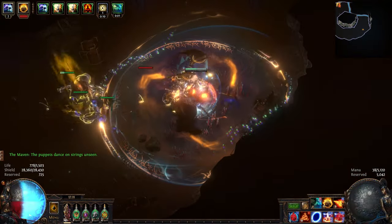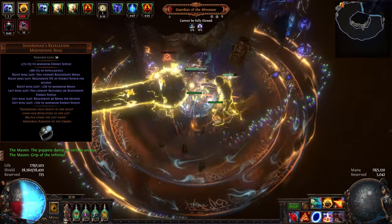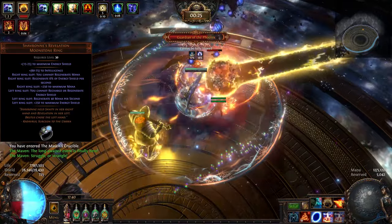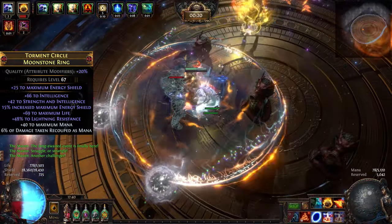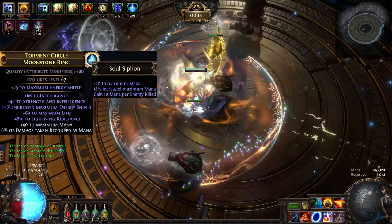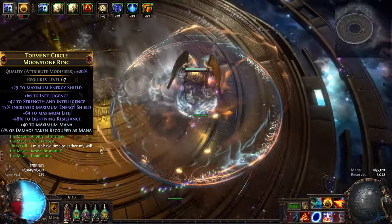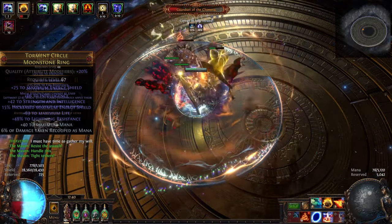For our rings, first we have Chevron's Revelation unique ring. This one must go in your right ring slot. It grants us lots of mana, intelligence, and lots of energy shield regeneration at the cost of removing our mana regeneration. To counter this downside, our second ring is a crafted rare one with 6% of damage taken recouped as mana. This mod, alongside the Sooth Siphon notable on our passive tree, completely solves our mana issue. Aside from that, this ring also has lots of intelligence, resistances, and increased maximum energy shield crusader mod. For our belt, we have Mageblood.